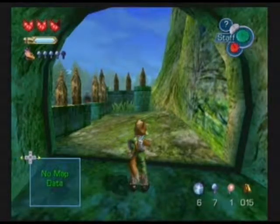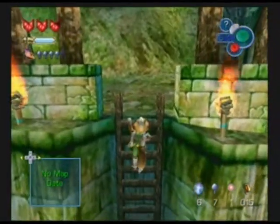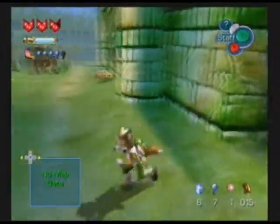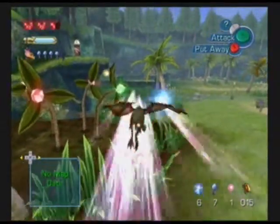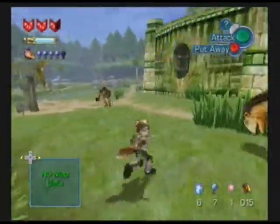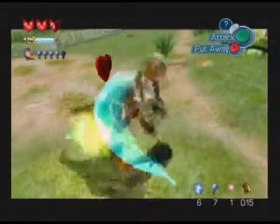Hello once again, ladies and gentlemen, the Blue Hedgehog 2010, returning to you with episode 6 of Let's Play Star Fox Adventures for the Nintendo GameCube. Where we last left off, we just rescued Prince Tricky and got past Snowhorn Waste, and we returned to Fern Tail Hollow, just to hear that the Queen Earthwalker seems to be in trouble again.